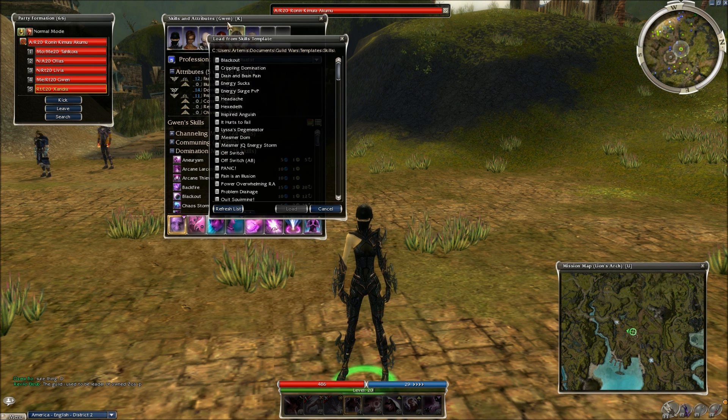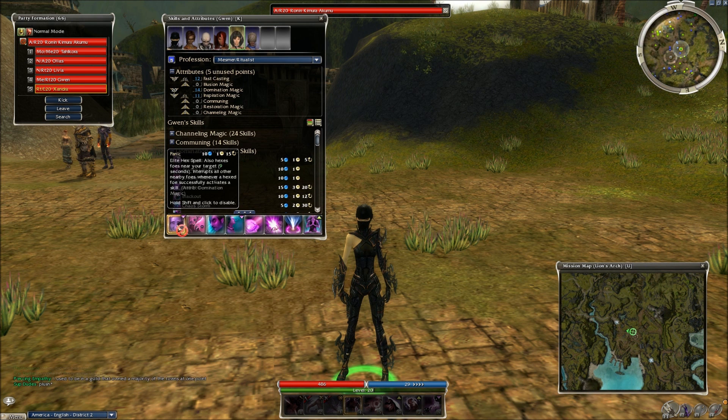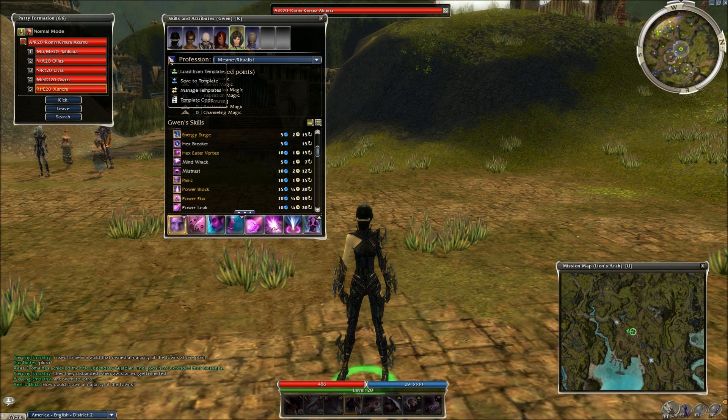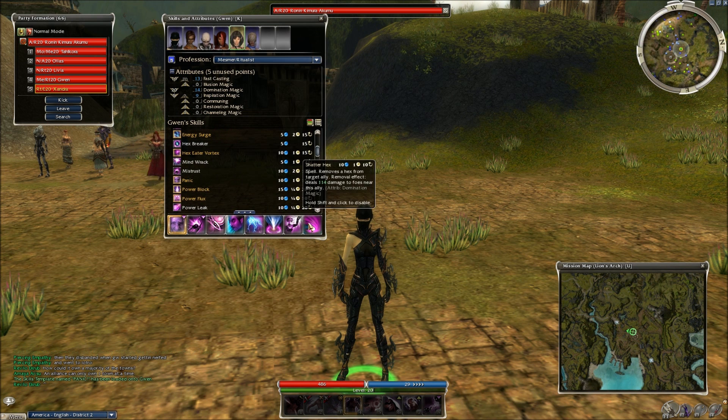The first build we're going to look at is for Gwen. This is the build that was initially provided by a certain person whose builds I've been using in hard mode for many of these titles. It's Panic, Mistrust, Unnatural Signet, Cry of Frustration, Chaos Storm, Power Drain, Waste Not Want Not, and Shatter Hex. I was thinking of switching Panic in there because with large groups, Panic is more effective - with slightly less frequency than Psychic Instability but Chaos Storm has more AoE, and we're almost exclusively dealing with large groups so we won't need person-to-person interrupting.